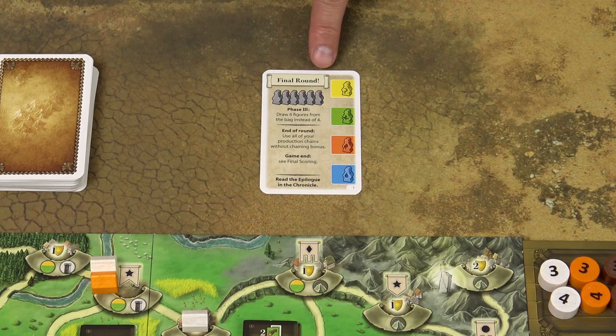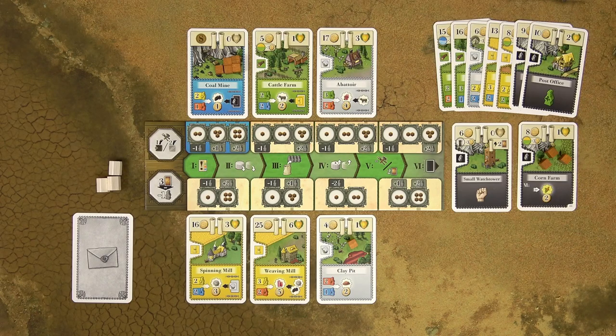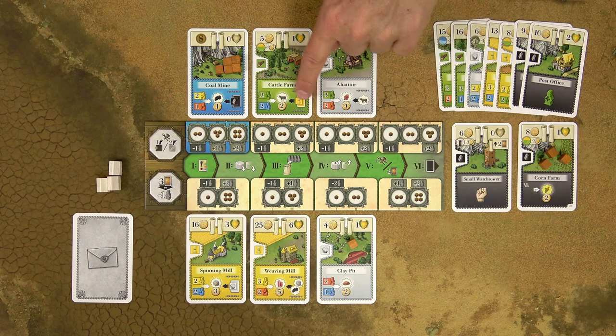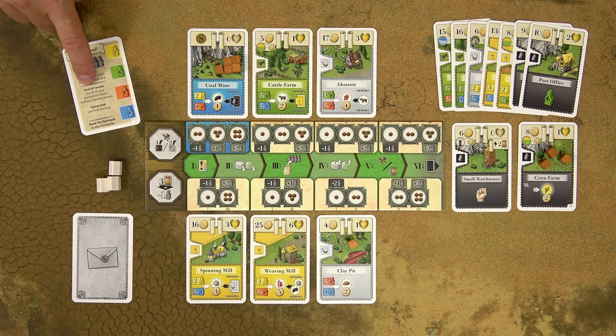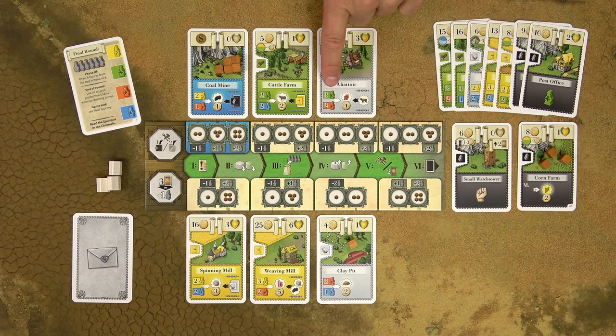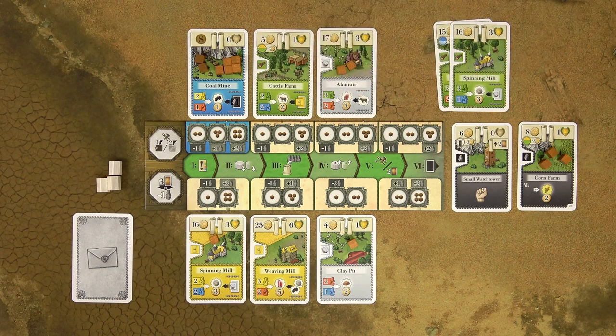At the end of the final seventh round, the game will be over. At the end of the game, you can perform one final production via chaining in all of your production buildings in any order you want, but without the chaining bonus. Players are reminded of this on the event card for the final round. It is only via chaining — you cannot produce via assistants. You can use cards from your hand to fuel production buildings and chain through them. Special buildings are not production buildings and do not produce additional good markers.